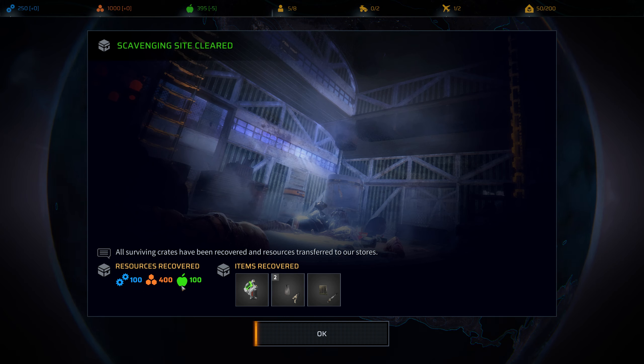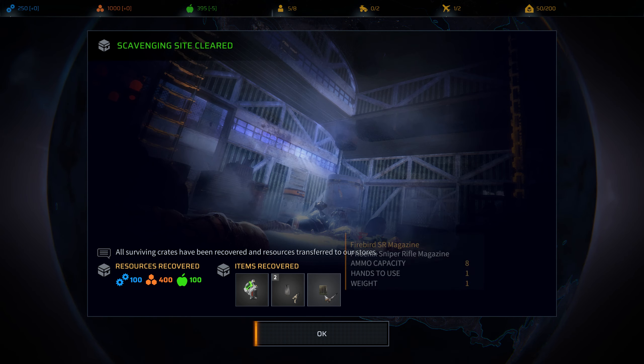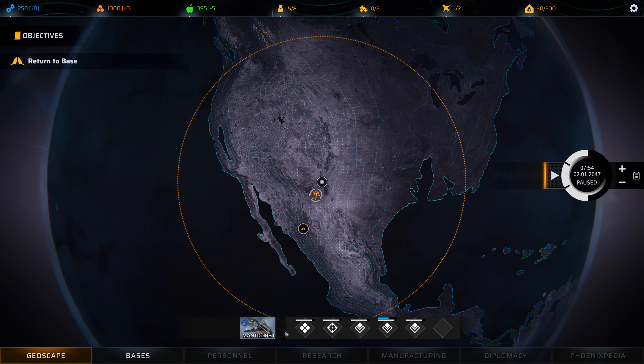So these are the resources I was able to get, and a medkit — Phoenix magazine, some rifle magazines. When completing a mission, I will gather items and resources added to my overall supplies. Soldiers get fatigued during battle, losing one stamina point per turn, max 10 per battle. If stamina falls below 20%, a soldier will suffer an action point penalty in the next battle. Soldiers recover stamina and health while resting at base, as long as the base has functioning living quarters and a medical bay.